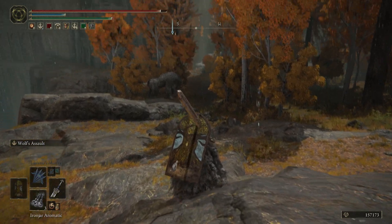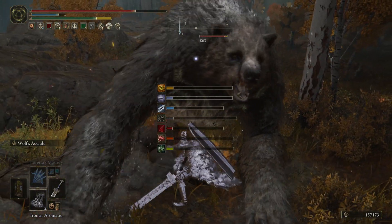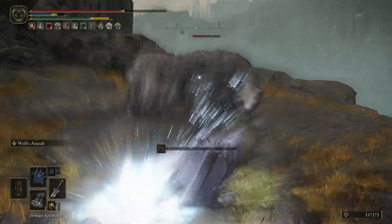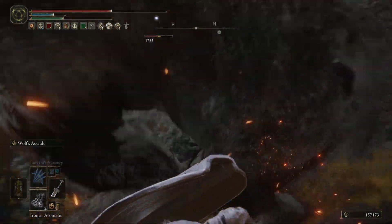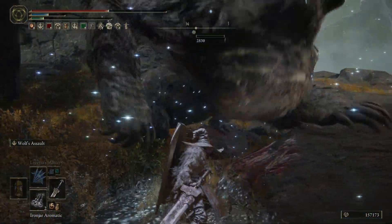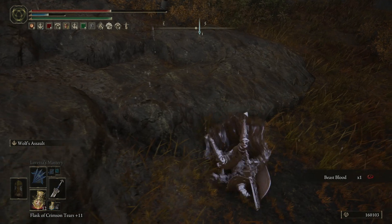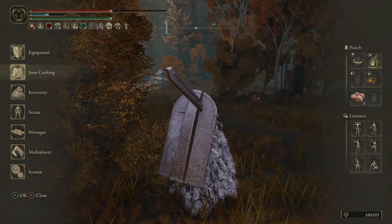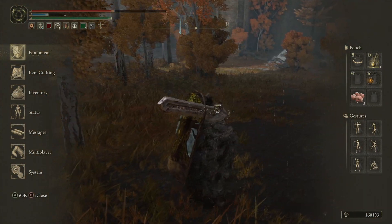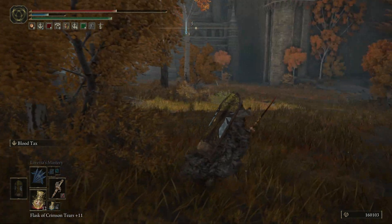Let's see what happens if I use the Iron Jar and just face-tank a bear — see if I can fight it. Pretty good, yeah that's pretty effective. Can I still do the flippy? It missed, but I still can. This is pretty fun. I think that's how you kill bears — just Iron Jar. Even with the appropriate weight, I don't know if it increases your weight or if it just makes you roll like that.